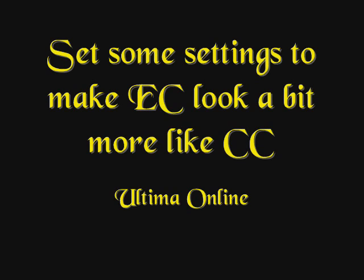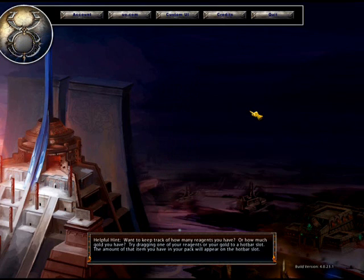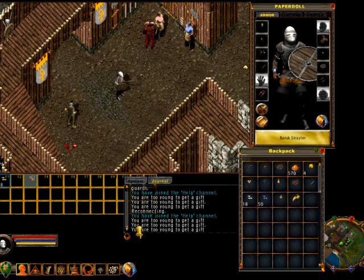Hello everyone. Here's a little intro to making the enhanced client look a little more like the classic client, especially for those old school people among us who still play. First of all, the paper doll, the chat options, and the backpack — they look horrible, so here's a way to change it.